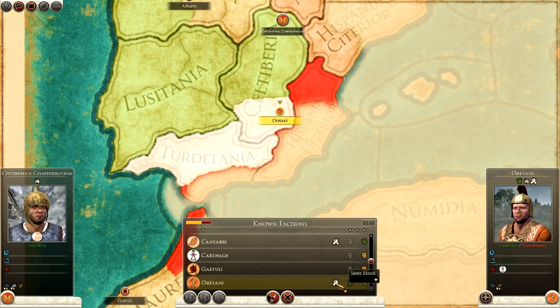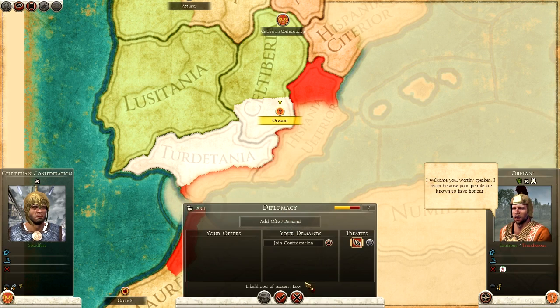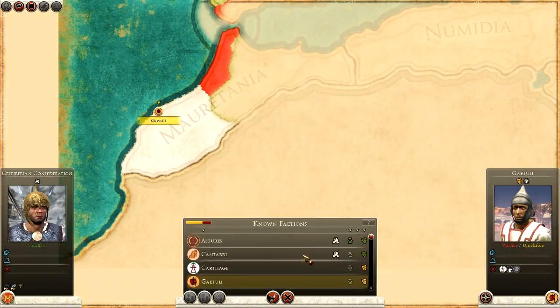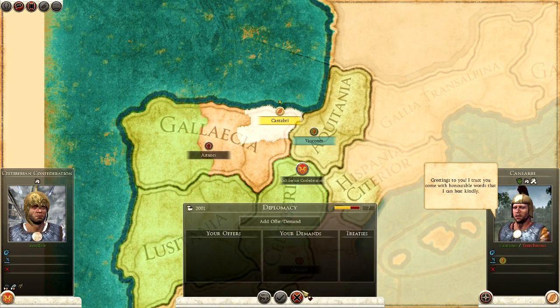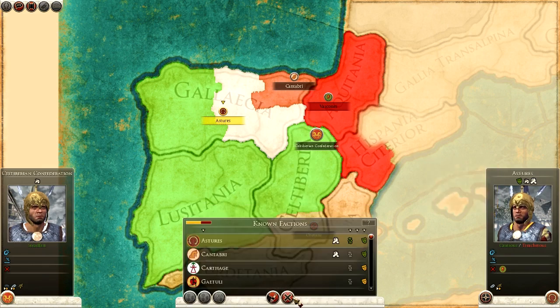I wonder if they'd join the confederation with me — no, they wouldn't. Can any of the same-blood factions join in? Would be nice if they could. Nope, no one's interested. It's worth checking though. So we've broken the non-aggression pact with five turns remaining.